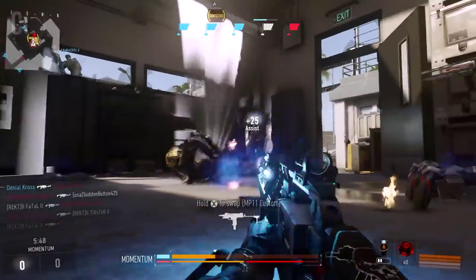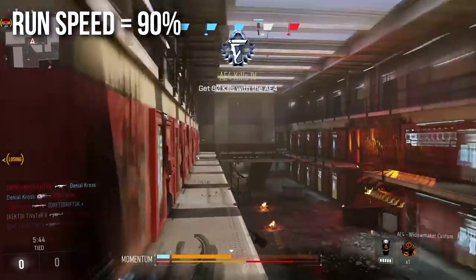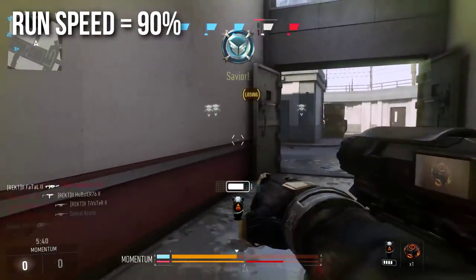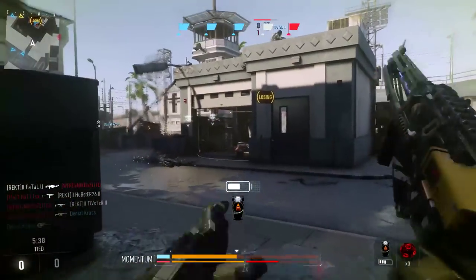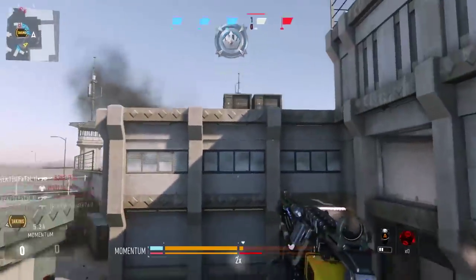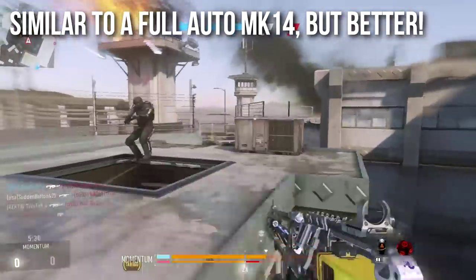The overheat effectively makes it the slowest reloading gun in the game, if it weren't for the unlimited ammo heat sink kind of thing. Run speed is 90, the same as all the other assault rifles, and it has all the same handling attributes — aim down sights, strafing, sprint in and out — normal assault rifle mobility characteristics.